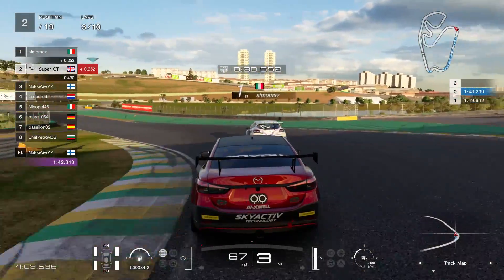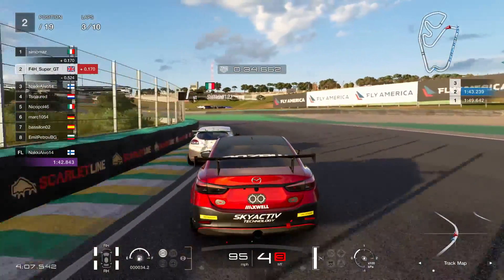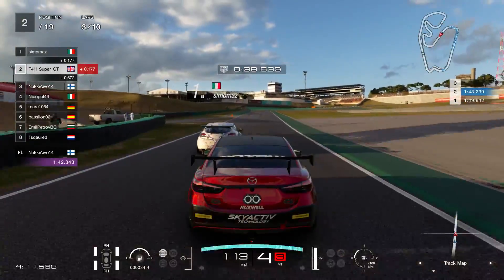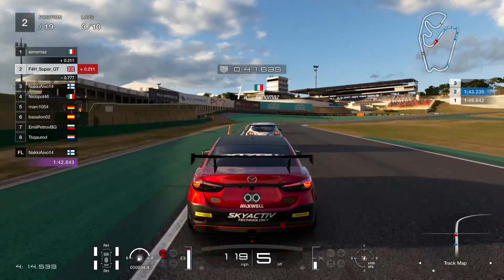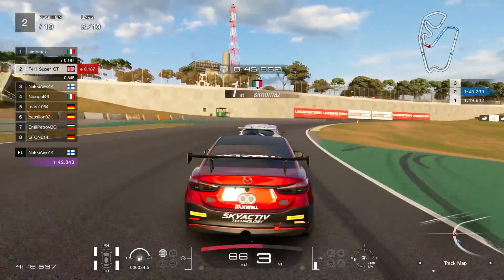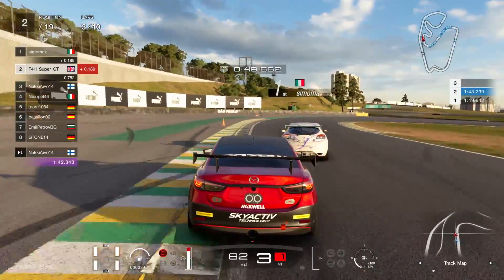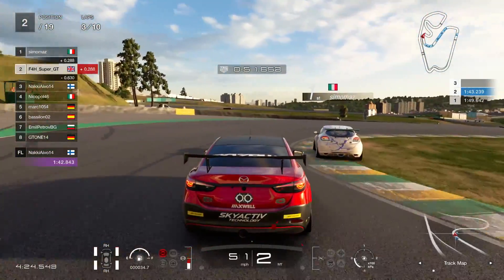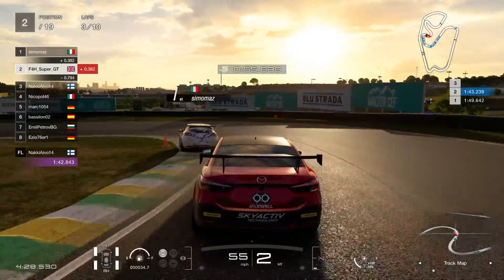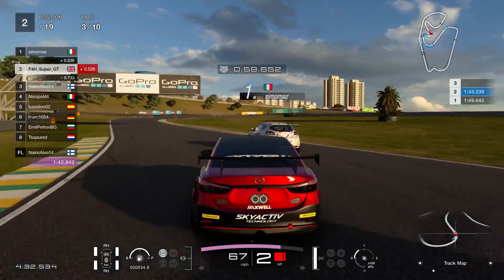Down that straight just now he got a bad run out of the kerb, so that's why I gained. But typically he will be getting away on the main straight, so I'm going to have to do all the damage through this tighter section — this is where he's going to suffer, and then down the long straight he'll get away. Ideally I need to try and get ahead by this point and maybe extend a bit of a gap so that he doesn't come straight back past me on the main straight.